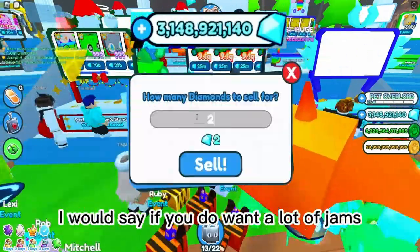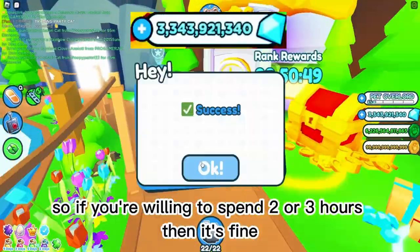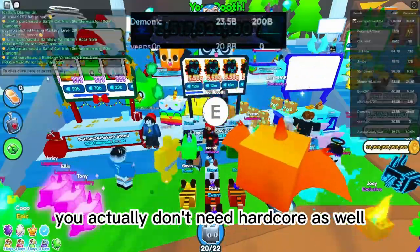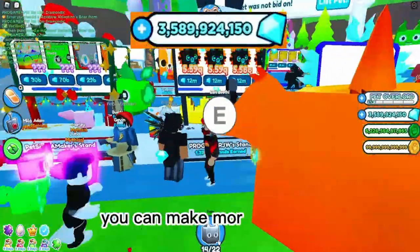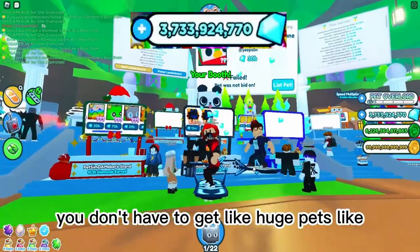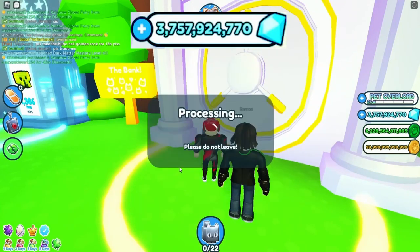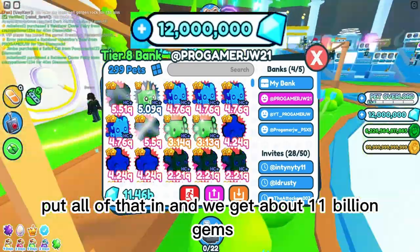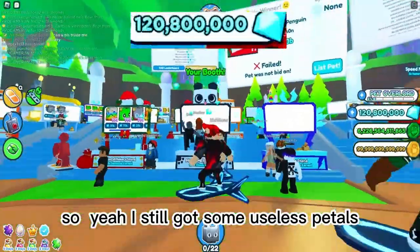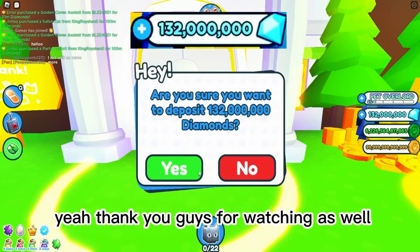If you want a lot of gems this is one way, but it will take around two to three hours. I took some pets from my bank — just normal pets, not hardcore ones — so you don't need hardcore pets either. If you spend about three to four hours you could make even more than me. You can just sell normal pets, that's what I did. We got about 11.46 billion gems — that's a lot. I still have some pets left I'll keep selling.